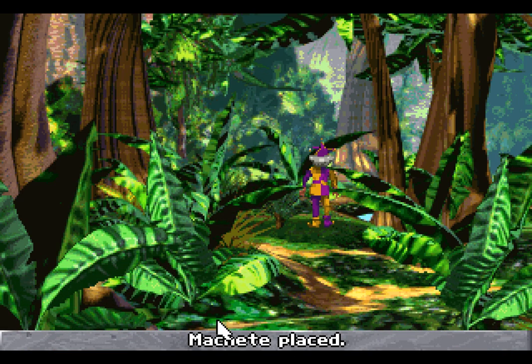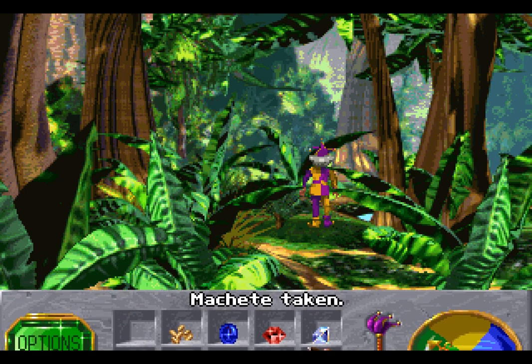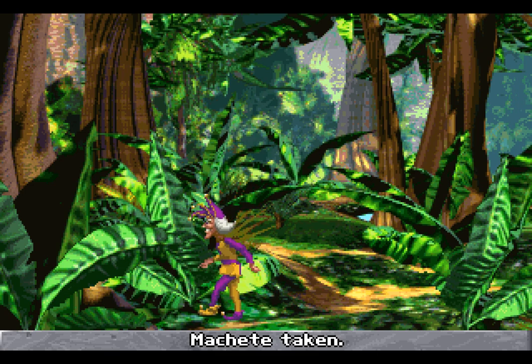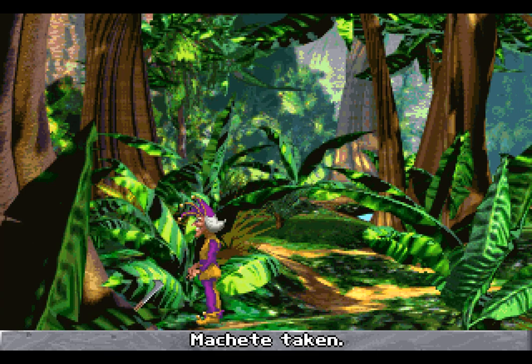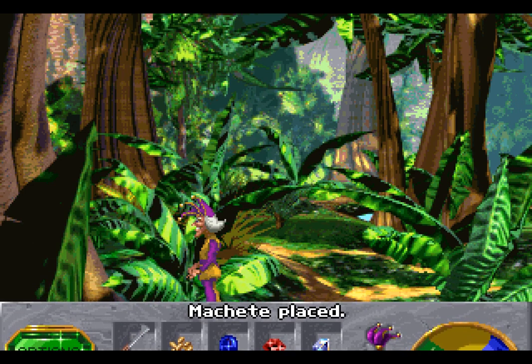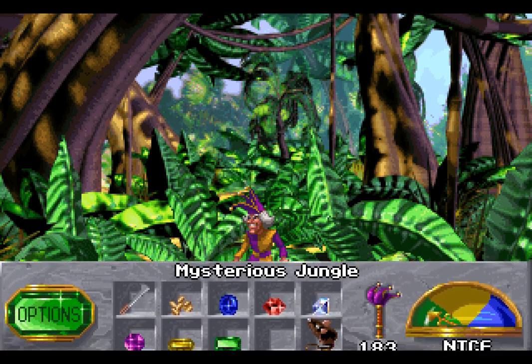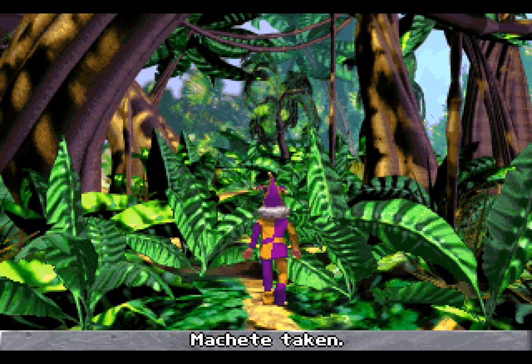There we go. You can actually just head up, but we don't want to head up right now. We want to head to the left so that we can get over to where Fluffy is, because that is the way to get to the altar of cats. We are here. We've been here before, many times in fact.